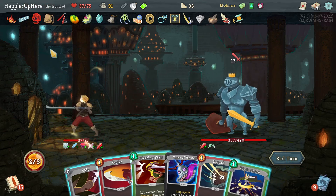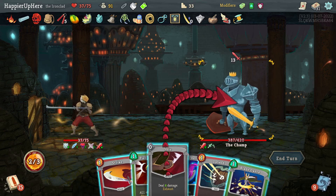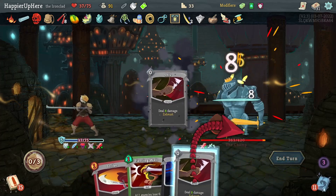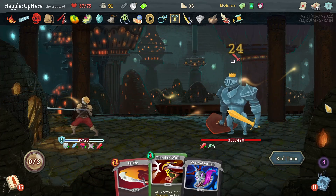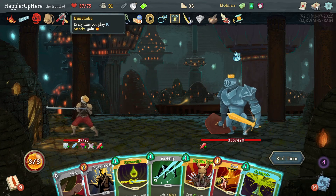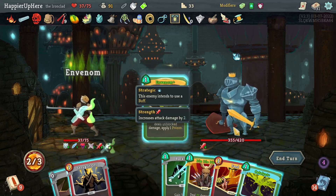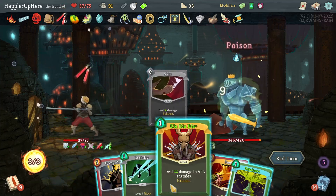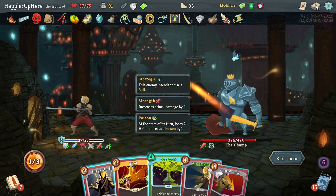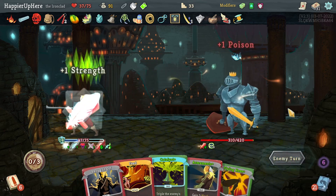Let's do Hemokinesis. I just dropped to less than half HP — that's good. I have to do Defend, then Blade Dance, and that will not trigger the Nunchaku just yet. I should be able to trigger Nunchaku now though. I definitely don't want to play Catalyst until there's at least some poison. Let's do Shiv — that's pretty good. Pommel Strike and Armaments — a little worried about a turn where I can't defend.